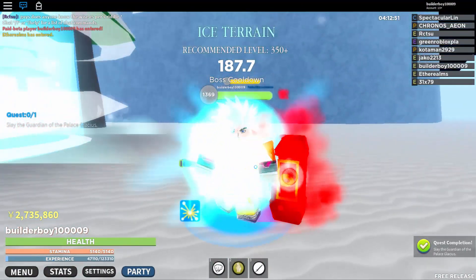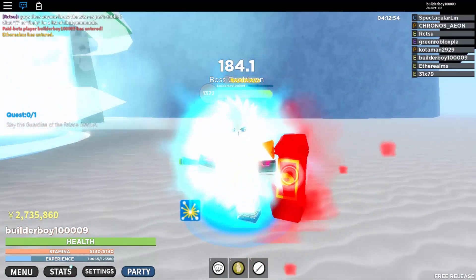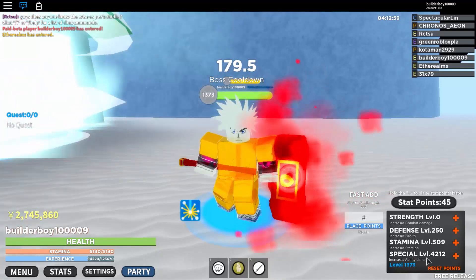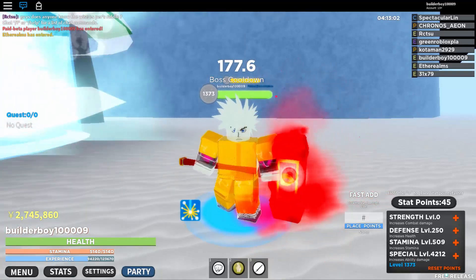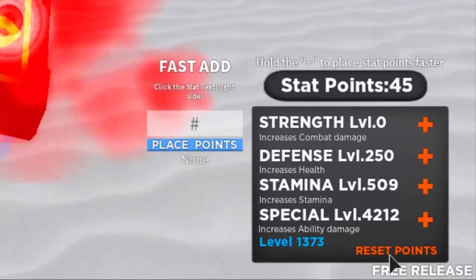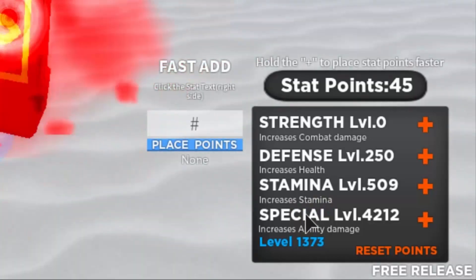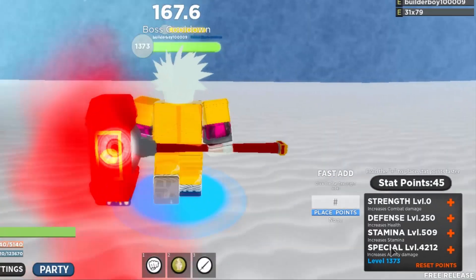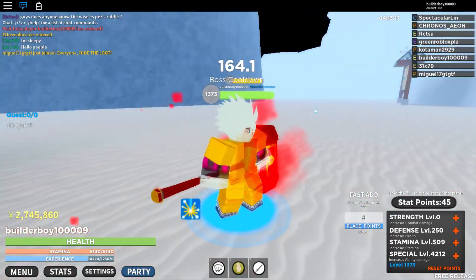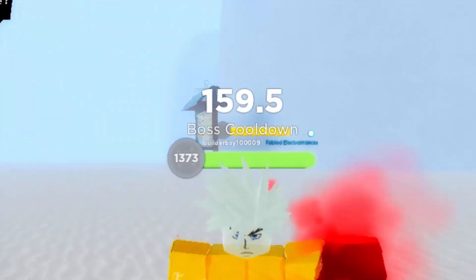Do the same thing — bait him over the spawn so you can kill him easily. This is what you do again and again: server hop, pick a server, then continue to farm. I've been doing this for around 30 minutes and went from level 900 all the way to level 1.3k. No sweat — farming from level 950 is pretty easy.